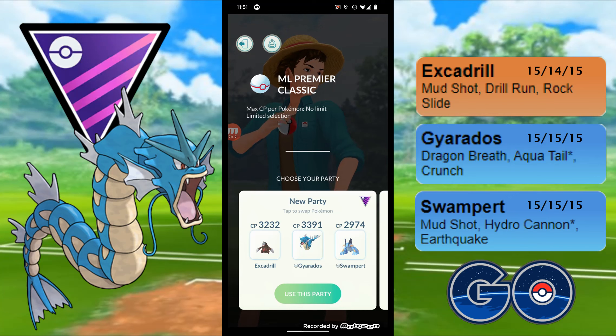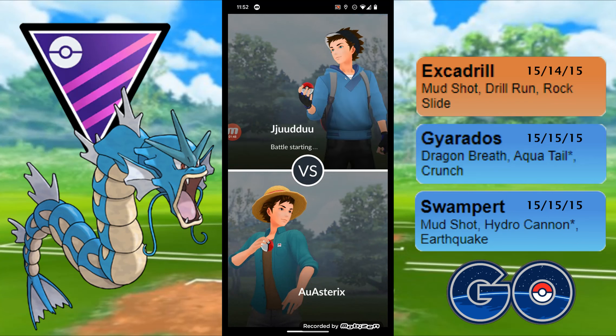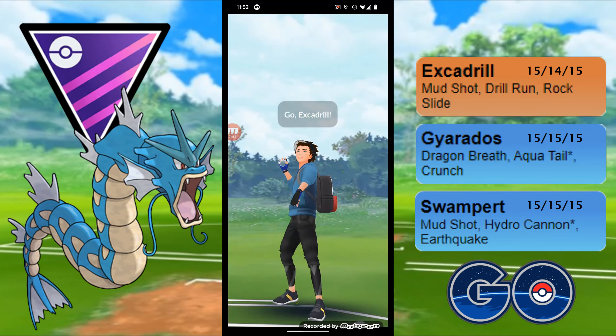We'll see how we go. One thing this team struggles with is a Waterfall Gyarados on the lead - you do not want to hit that. It also doesn't do that well against Dragonite now that Dragonite has Superpower - it's just a really awkward matchup. Swampert mirror would also be an awful matchup. Hopefully we can hit some decent leads and take some wins.